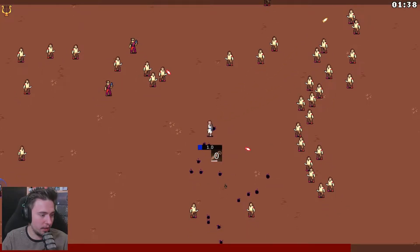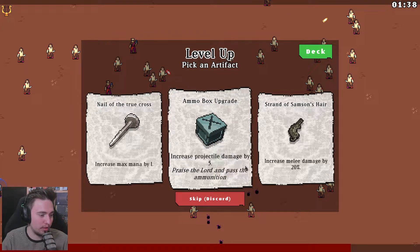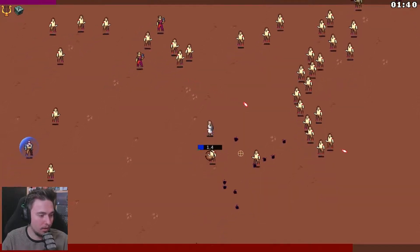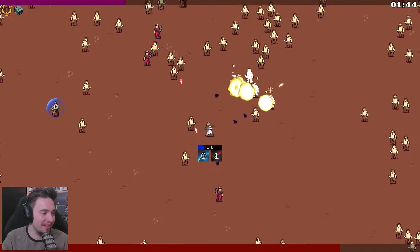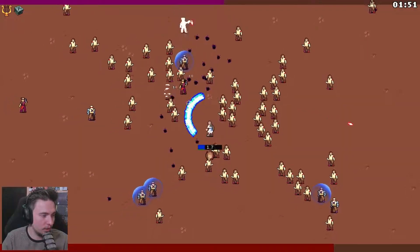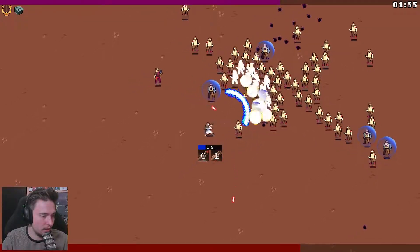We can't reshuffle. Options are: Nail a True Cross, increase max mana, ammo box upgrade increasing projectile damage by five, some hair increase melee damage. Let's go for projectile damage. I certainly would love to know where my health is. Oh okay, I see - this is the shield. Oh my god, that's a lot of enemies.